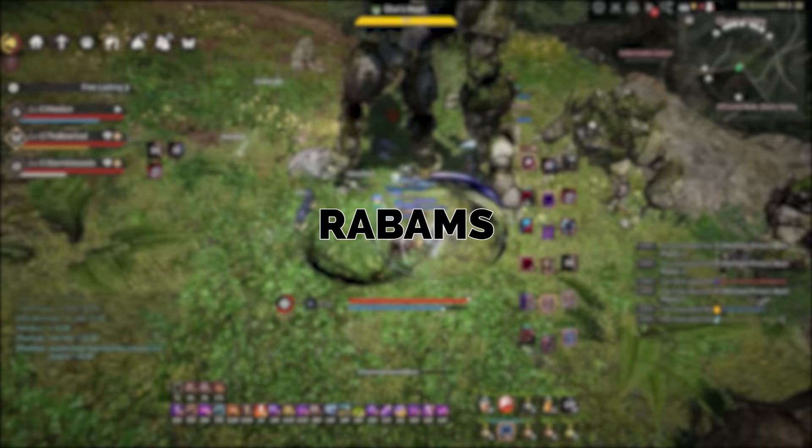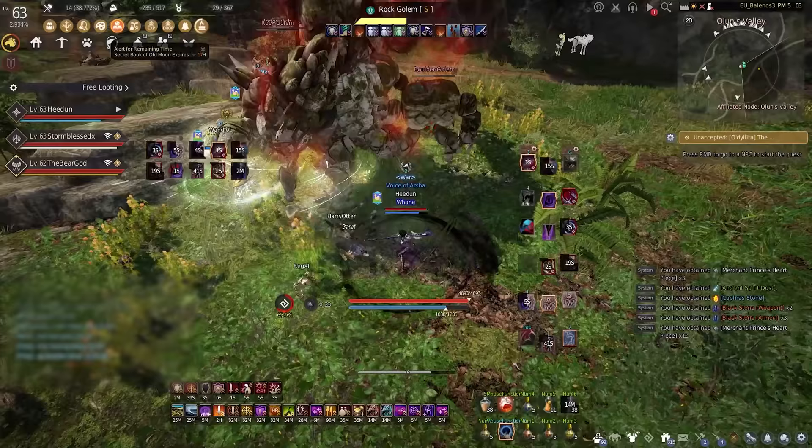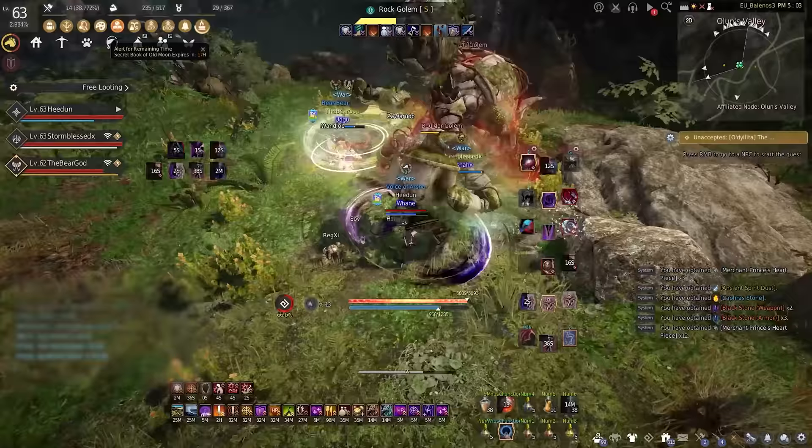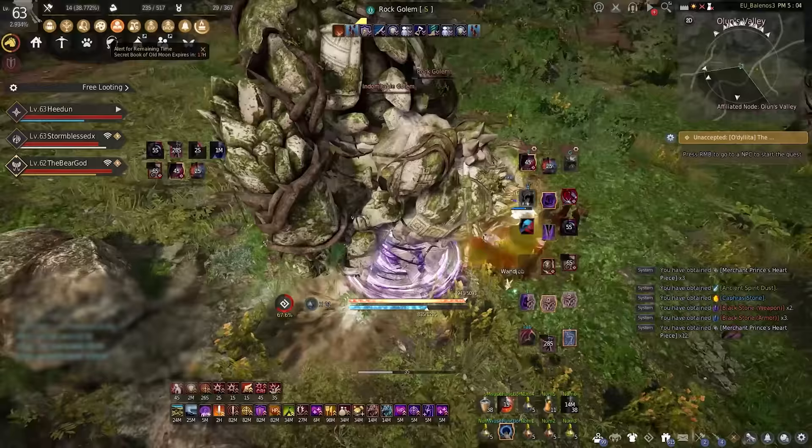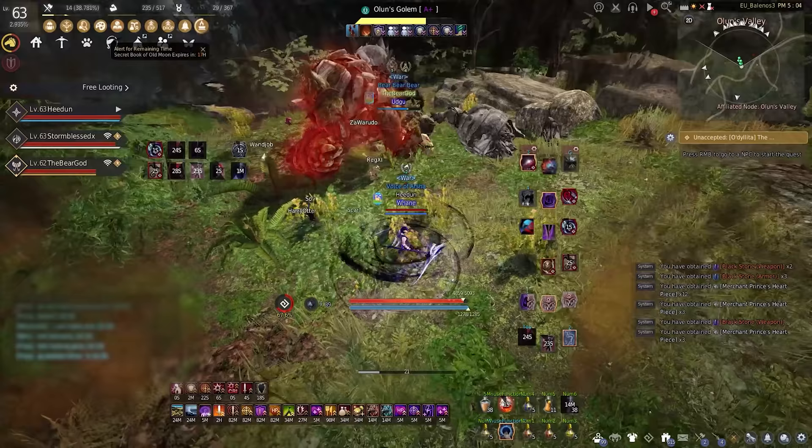Rabams are also a pretty hot topic. They ended up buffing the old unused ones, which is kind of crazy — I think all six Rabams are now viable depending on the scenario. For PvE I would stick with el classico: Engulfing Shadow and Shadow Ignition, and add Shadow Hellfire as a third choice. It's nice to use in endgame spots where you want some extra protection and overall nice damage filler while recovering stamina after a Violation spam.